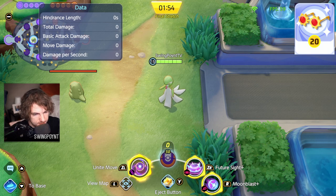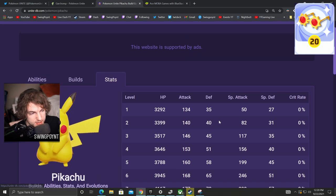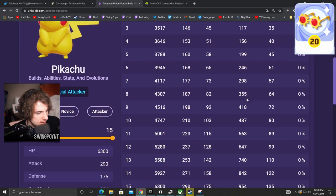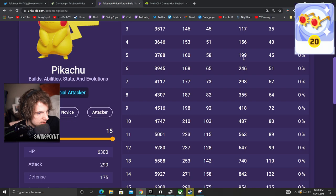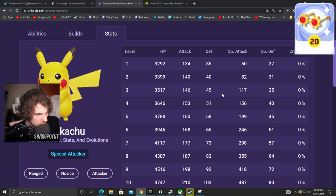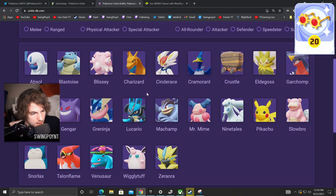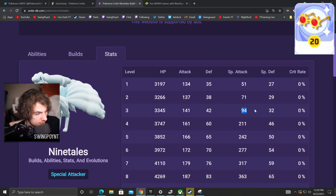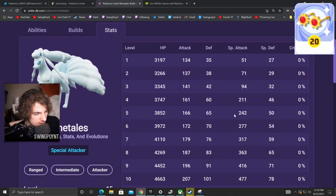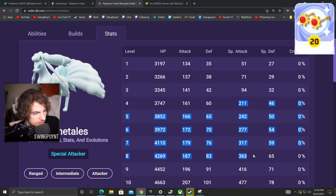One more thing to keep in mind when looking at Special Attack values: Ninetales and Pikachu end up at about the same spot, but they have a very different journey to get there. Pikachu starts at 50, ends at 954, and climbs at a pretty regular interval. Ninetales, by contrast, has a big power spike from level 3 to level 4 — that's when Ninetales evolves — going from 117 to 156. They end up in about the same place, but Ninetales gets more use out of Choice Specs in the mid-levels compared to Pikachu.